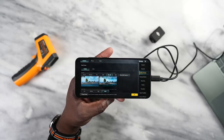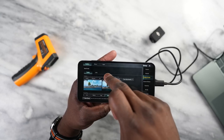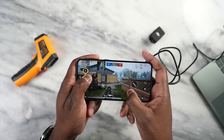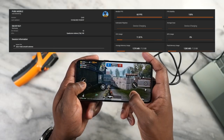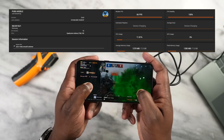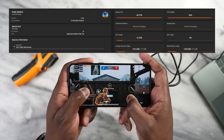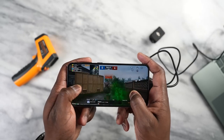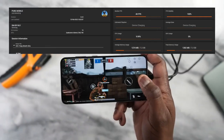For PUBG Mobile, we ran the game in three different settings: Smooth Xtreme, HDR Xtreme, and Ultra HD Ultra. In Smooth Xtreme we got a solid 60 frames per second — very smooth and nice. In HDR Xtreme we again got 60 frames per second with smooth gameplay. Finally, in Ultra HD Ultra we were able to get 40 frames per second.